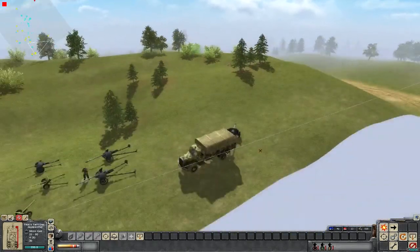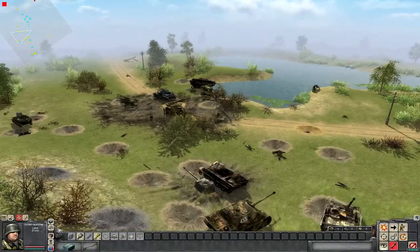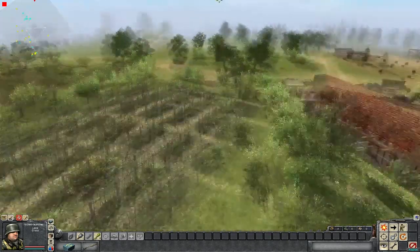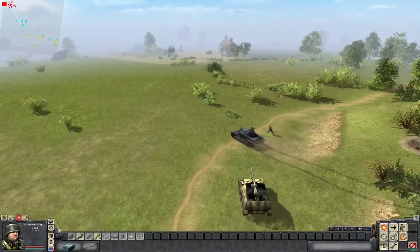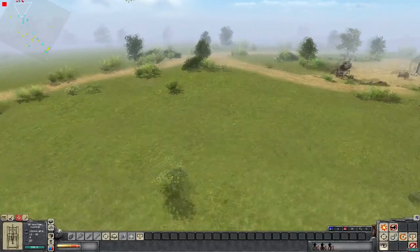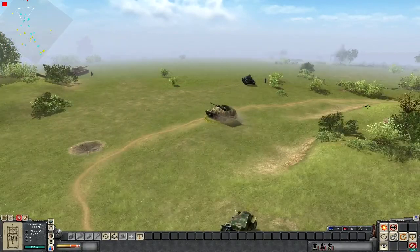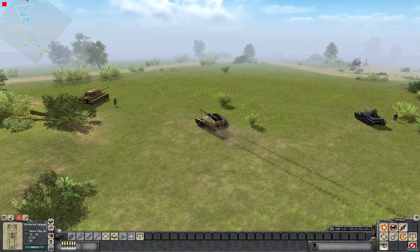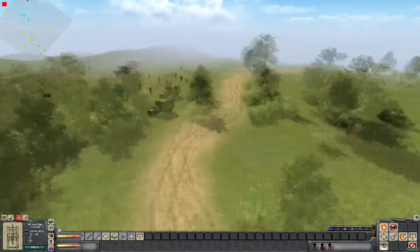The Jagpanther is out of action — the initial engagement earlier in the battle took out its tracks. I call one of my repairmen, an engineer, to fix the tank. They're on their way now with the repair kit. It's going to be a long walk, but I want to at least know it's in the pipeline. I'm lining up my units so the Hummel can open up on the Russian forces, placing everything to cover each other's flanks so I don't get flanked.